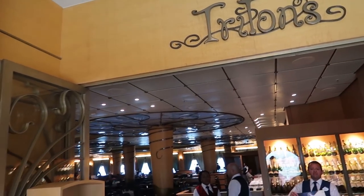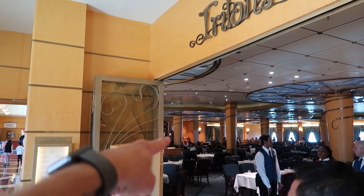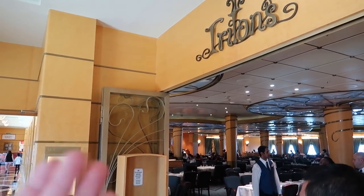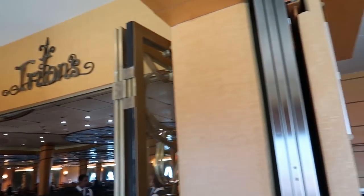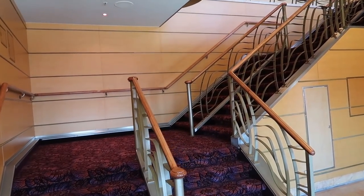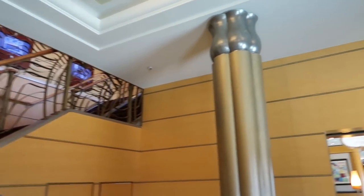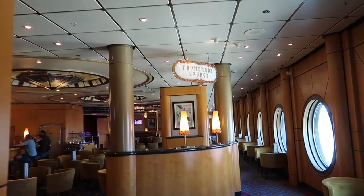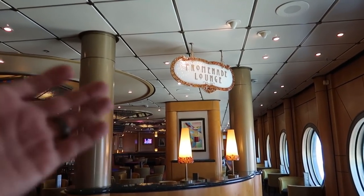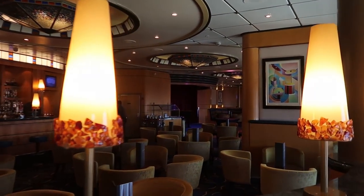The back entrance to Triton's gives a view all the way through to the front entrance we used earlier. There's another set of stairs here that only go up one level — we'll get to that on the next level. We continue further towards the aft of the ship on the port side toward Promenade Lounge.